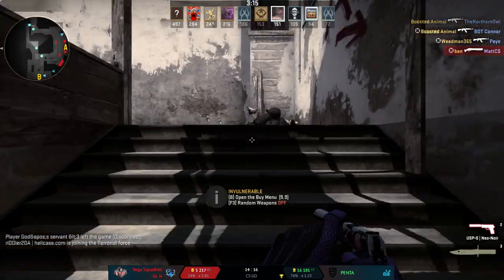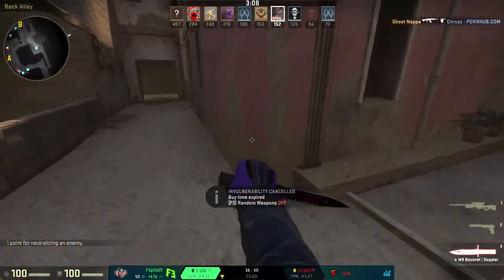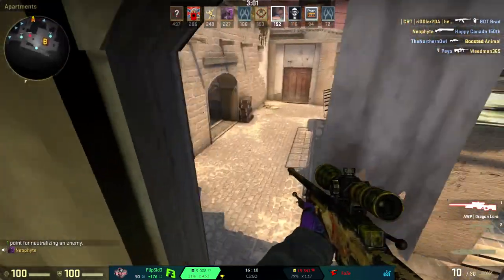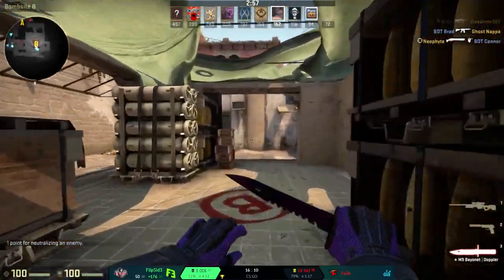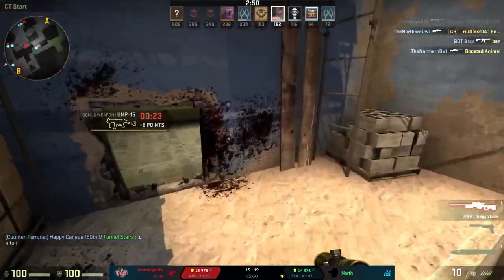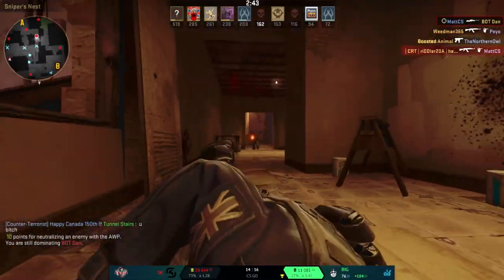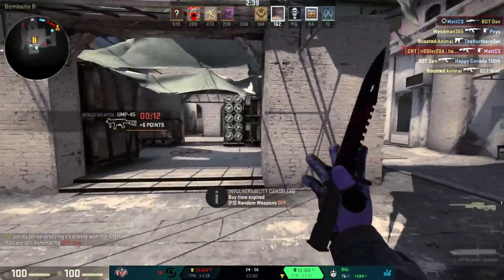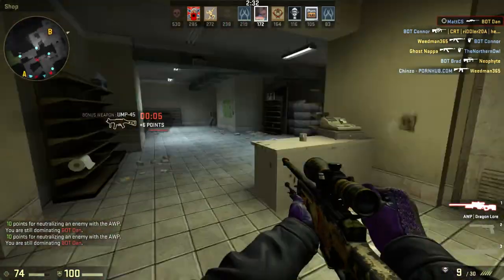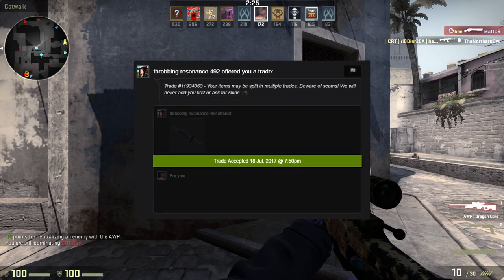I put $60 on Fnatic versus Virtus Pro and Fnatic won, so I lost my $60. Then I put $36 on Vegas Squadron versus Penta and Penta won, so I lost $36. Next I put $50 on Flipside versus Phase — Flipside actually won, which was crazy since Phase had a 79% chance to win according to the odds. That $50 bet made me $176.10, which was a pretty nice win. I then put $25 on Mouse Esports versus North and North won, so I lost $25.